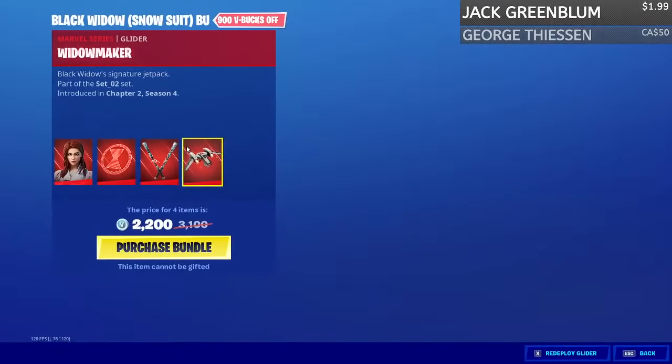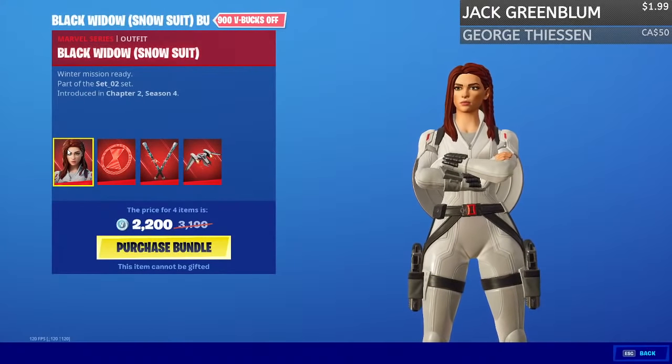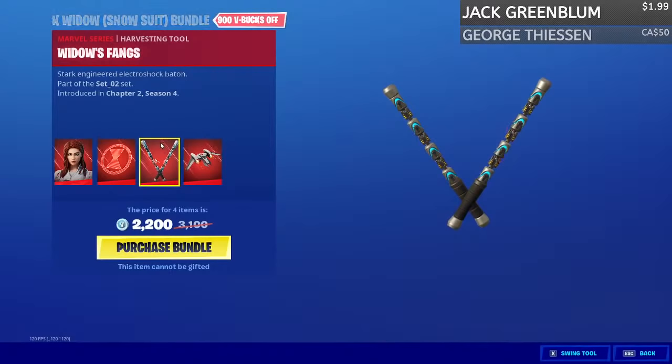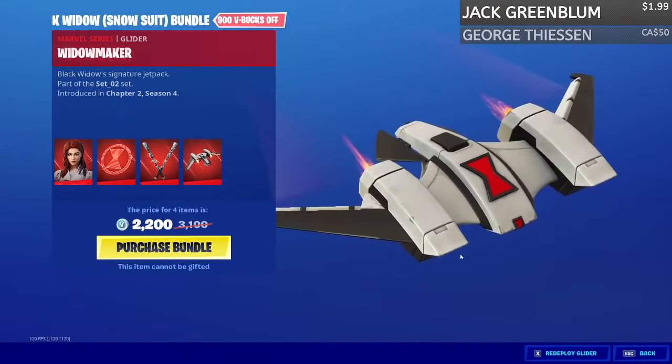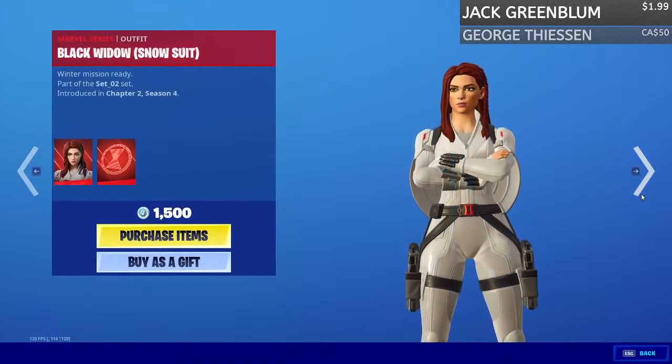We also have the Widow Maker glider — not bad. Let's go ahead and review the pack: it's 2200 V-Bucks, it comes with the Black Widow Snowsuit skin, the back bling, the Widow's Fangs harvesting tools, and the glider — all together for 2200 V-Bucks.